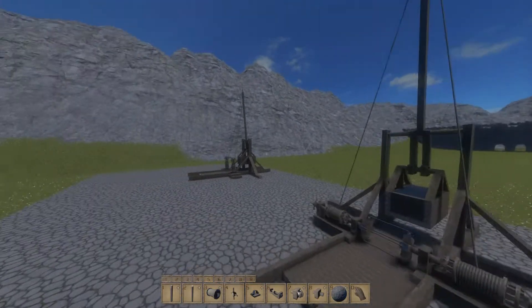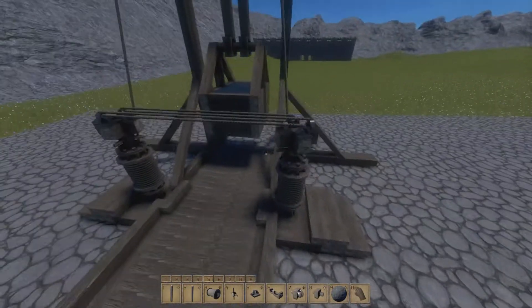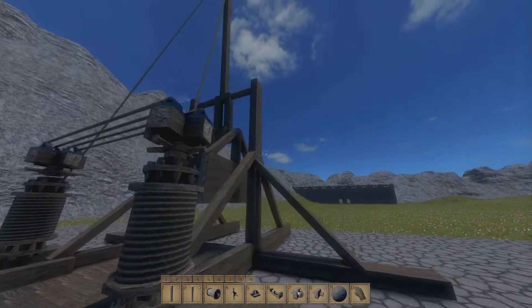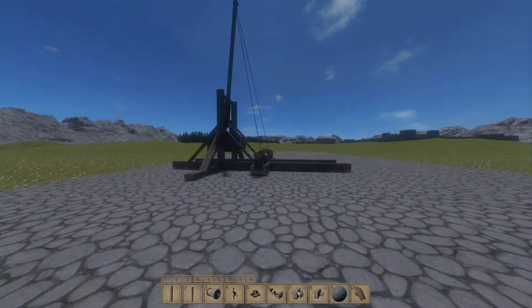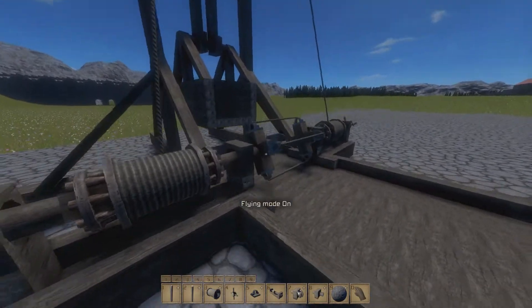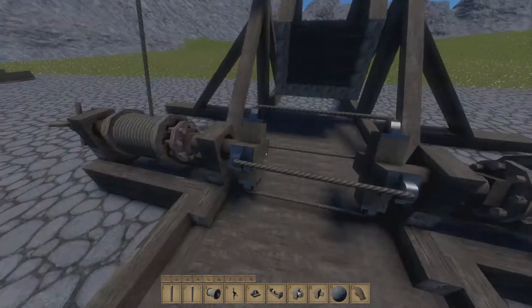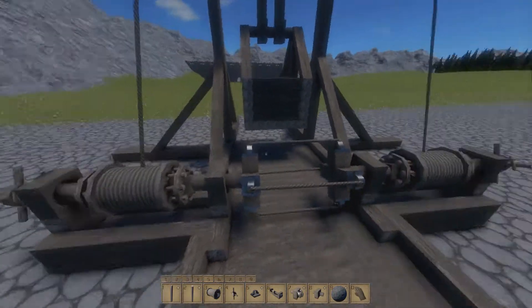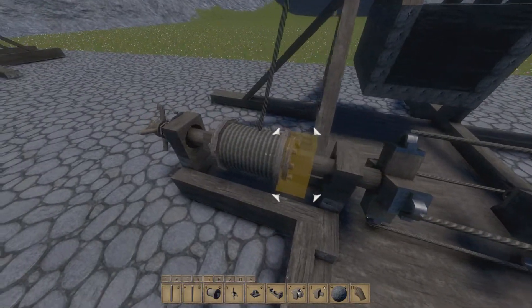Last time I showed you this I had this design and I said that it was quite cumbersome because you actually had to either stand like that or go up here to operate it. Then I made this design here instead. We might change a little bit in the tutorial because this bit is a little bit too close to the middle — right in between those is where we want to have our ammunition — but let's go ahead and try this out before I show you how to build it.